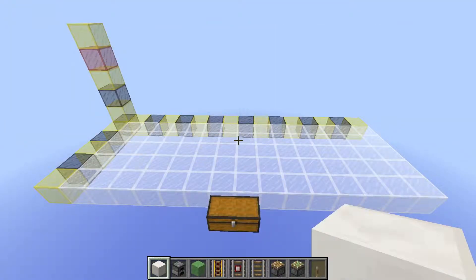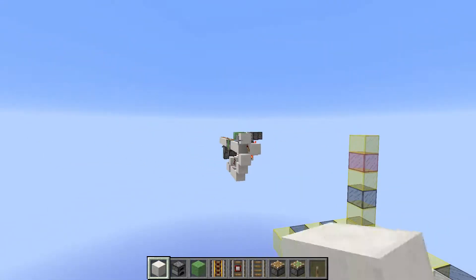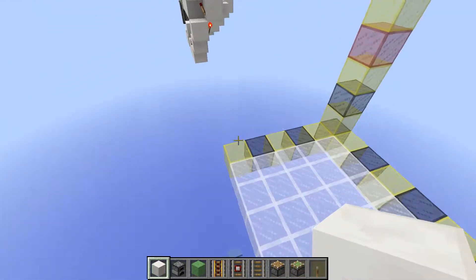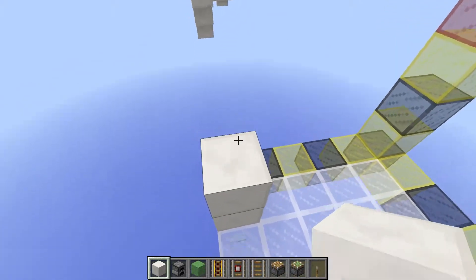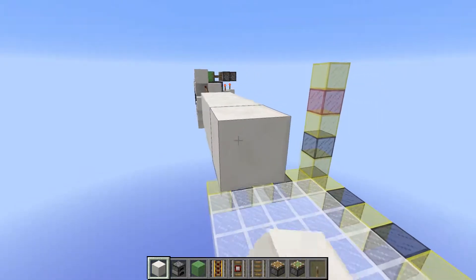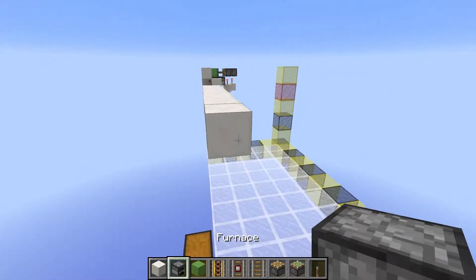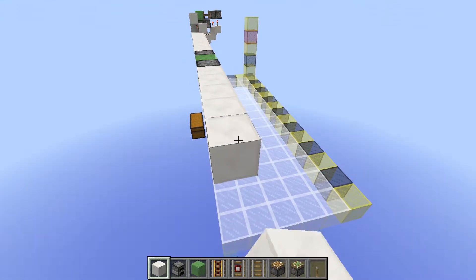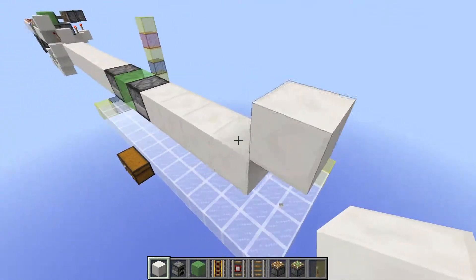First of all, we're going to build a track for our minecarts. They're going to come from this way and they're going to stop on this block. You want to come to this side and build four blocks upwards, aligning with the floor level, and then build seven blocks like this, put down a furnace, then a slime block and another furnace, and then four more building blocks, and a block in diagonal like this.